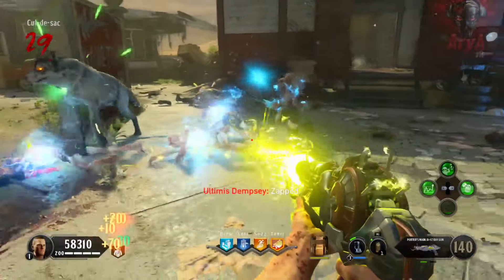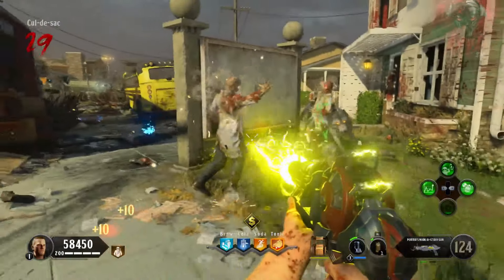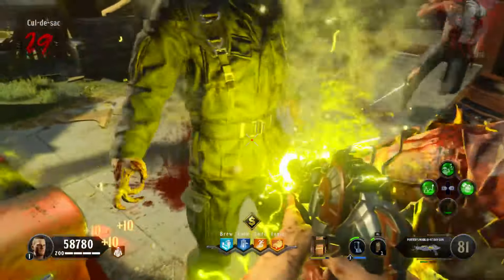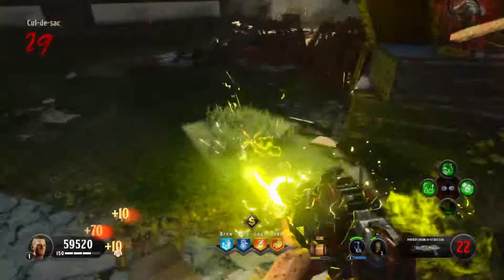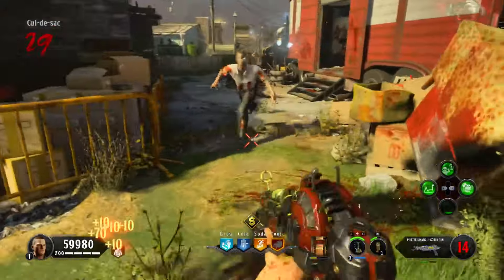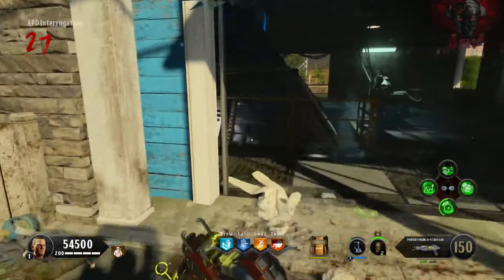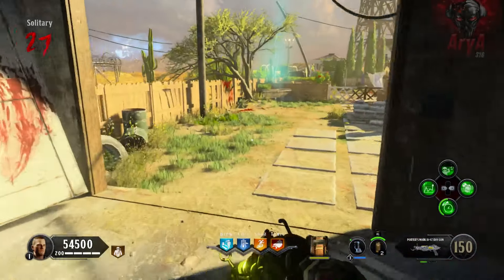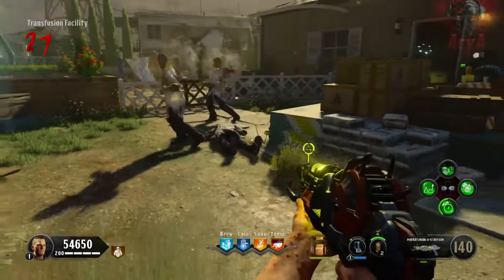It's probably the weakest Ray Gun but it's still very powerful, and the infinite ammo automatically makes it the best one. Not only does it have infinite ammo, but it stuns zombies — so if you come face to face with a zombie in a tight corridor, you can shoot it, it'll get stunned, and you can make your way out. Also when training, the jolting jacks on rooftops can be very annoying, and the yellow Ray Gun is really good at taking them out because it shoots a straight beam rather than projectiles.